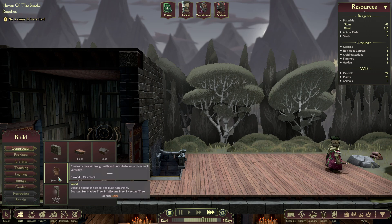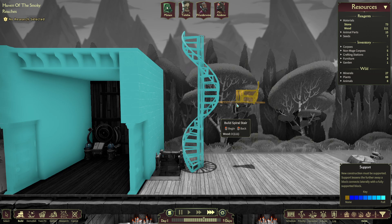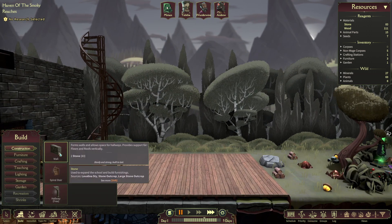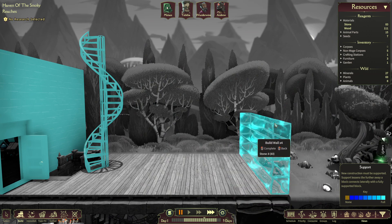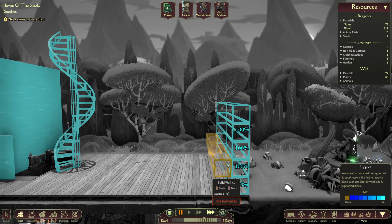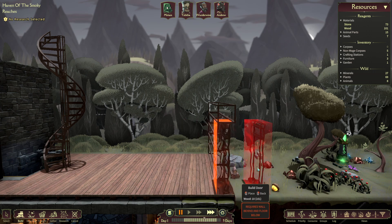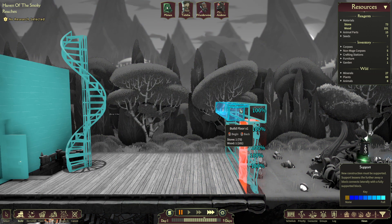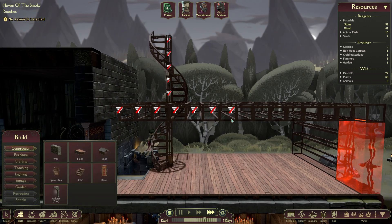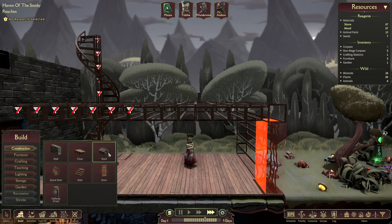So we got that done — the first thing you should do is just build the cots. I love how the stairs work in this, it looks so awesome. I'll put the stairs there and then pause it to set up the wall. I'm going to set up the student area here — I don't need high ceilings, so we'll just go five high, put the door there, and then build a floor out.